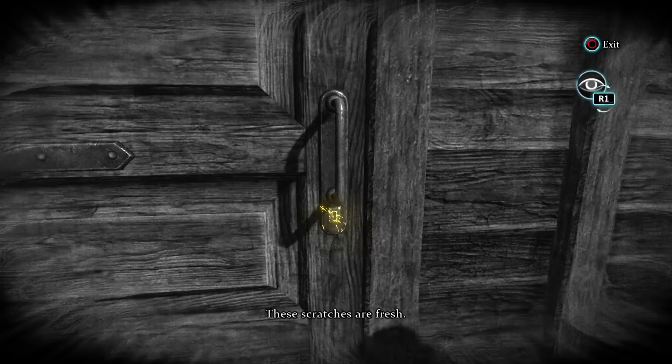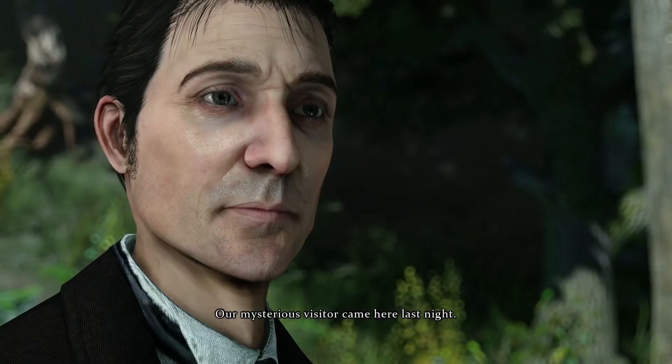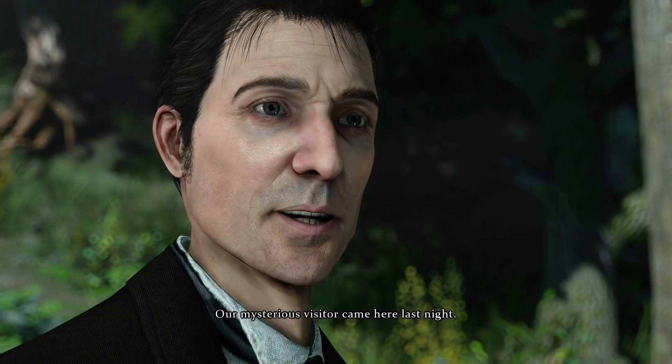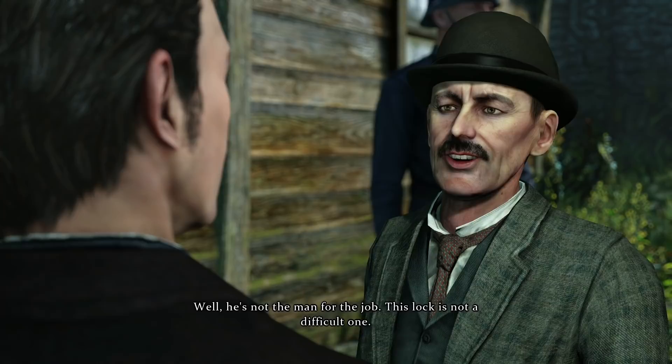Pressing on the gamepad will illuminate the tiniest of details difficult to pick up with the naked eye. Here, not only scratches, but fresh scratches, indicating that someone has tried to break in recently — perhaps to return to the scene of the crime, but perhaps not. You can switch in and out of this mode to your heart's content. Lestrade confirms these scratches were not there yesterday, meaning a mysterious visitor came last night. With new evidence gained, let's head inside.